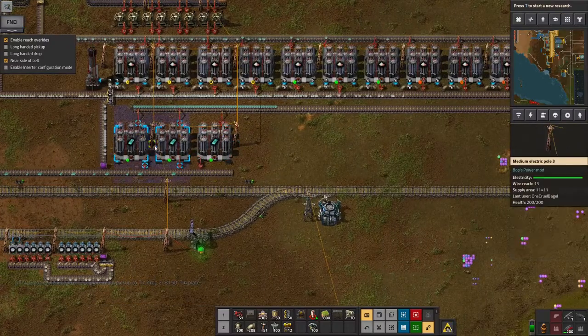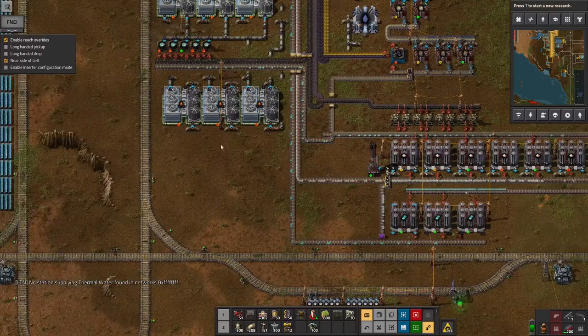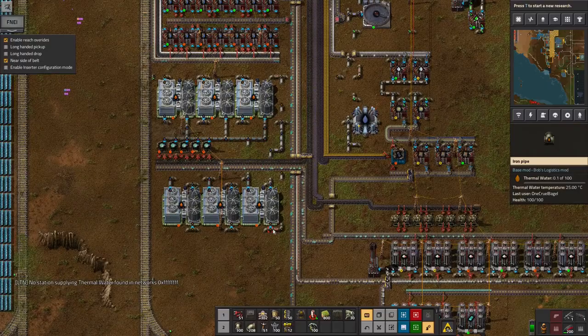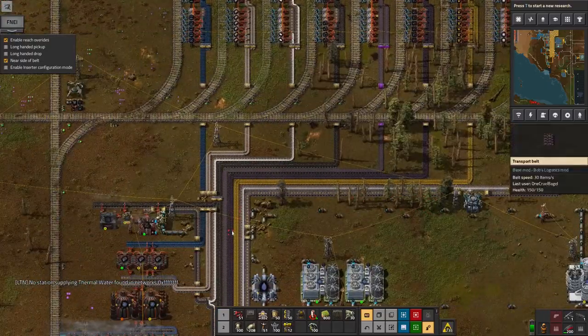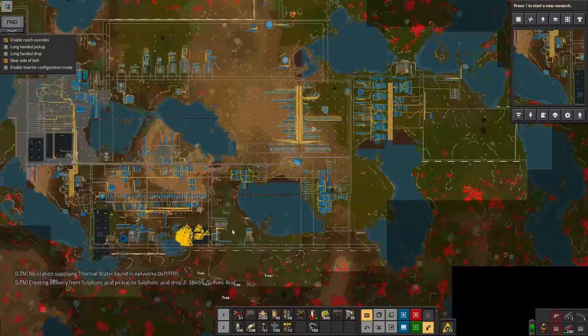It looks like the lithium bar isn't actually being created quickly enough at the moment. I just need to copy and paste this and work out why this isn't going fast enough. It's because I haven't got any thermal water. So in the Factorio tradition of finding out where the problem is and then working backwards from it, I need more thermal water.